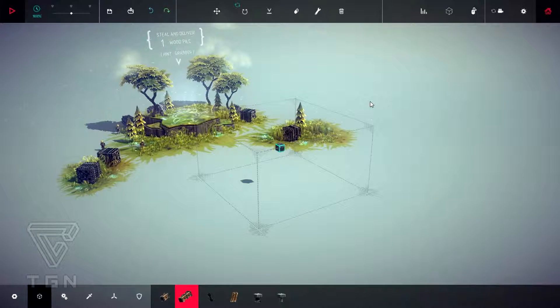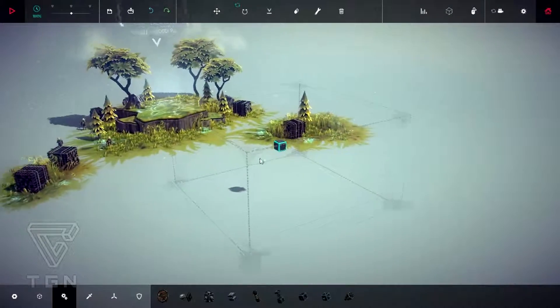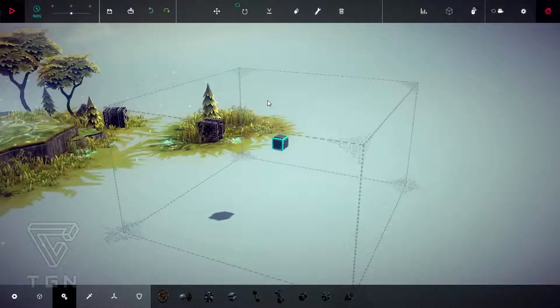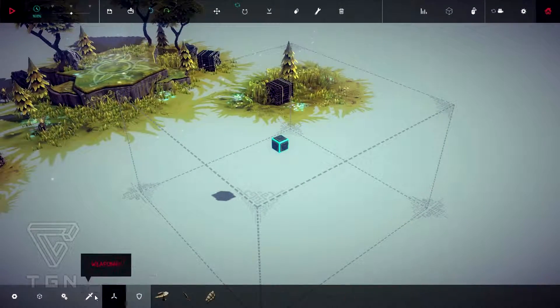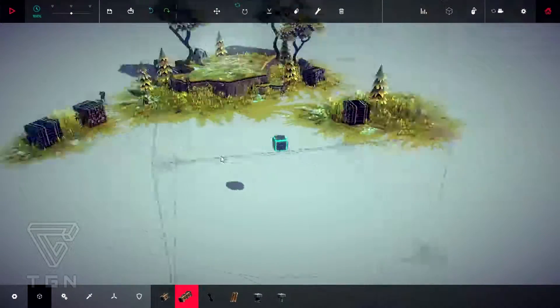We're going to need to move these woodblocks to this place. We'll need to use the grabbing tool, the grabber. And I think we're probably going to need to use the piston as well. I will need something which is going to be able to move around, because there are four of these.